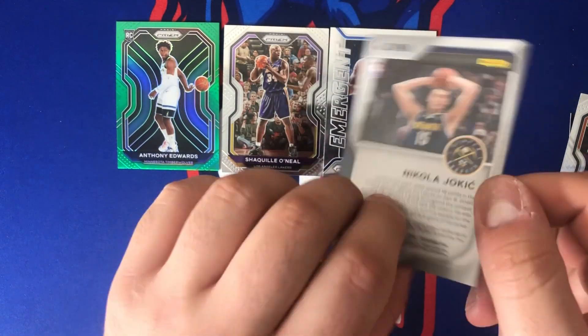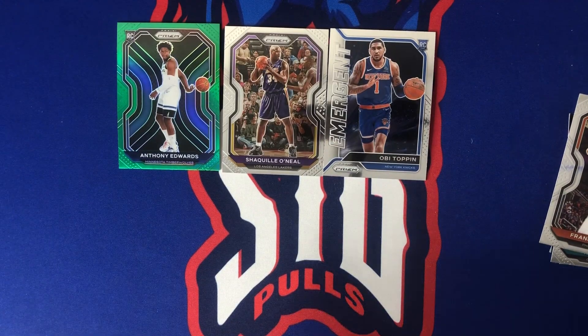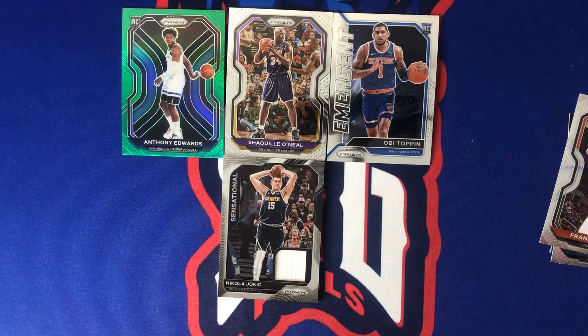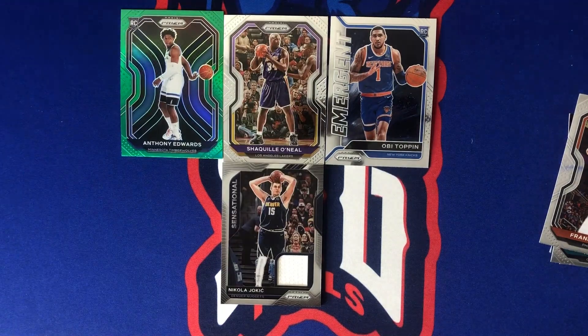Game worn used materials — nice, so game worn not from any specific game. Nikola Jokic is our patch — not a bad player, not a bad name. But you guys already know what my SigPull of the day is. Let's go ahead and do the SigPull of the day.